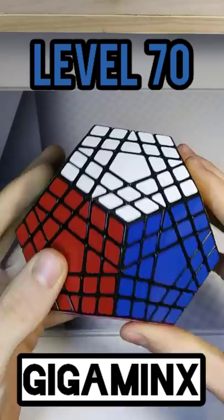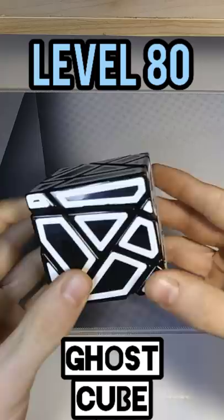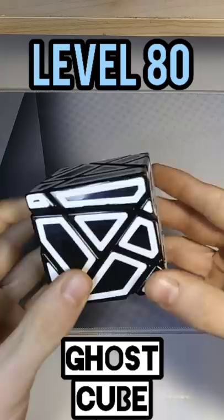The ghost cube is probably the hardest 3x3 shape mod — the alignment and shapes of the pieces are super weird to figure out. The sudoku cube is really hard to figure out which numbers go where, and I've never ever been able to solve this. The puppet cube — I don't know how many people have ever even attempted to solve this. I know I haven't. It's so weird.